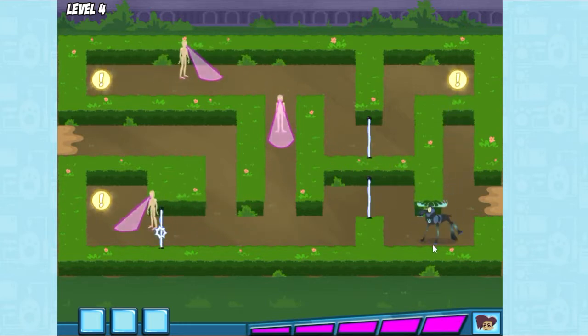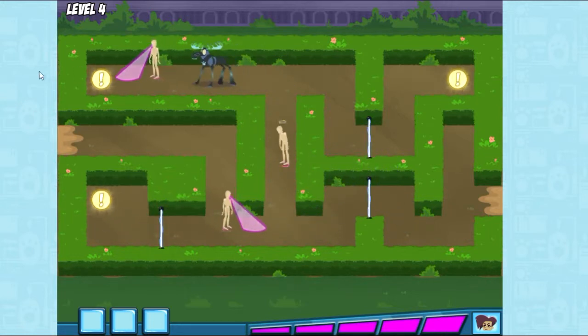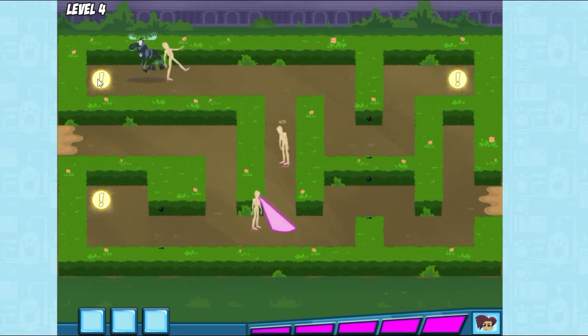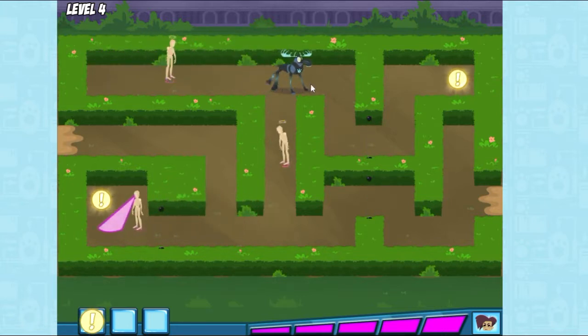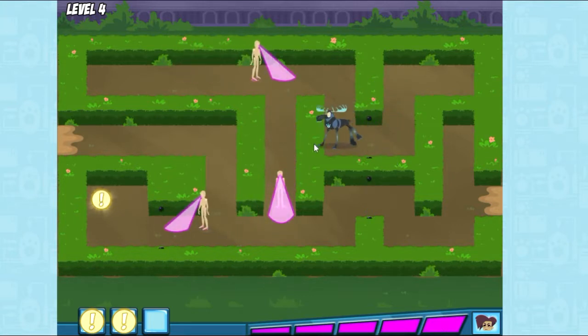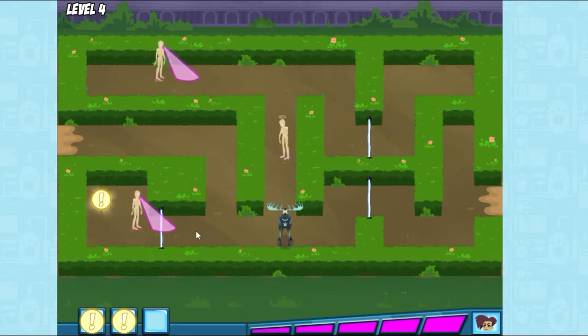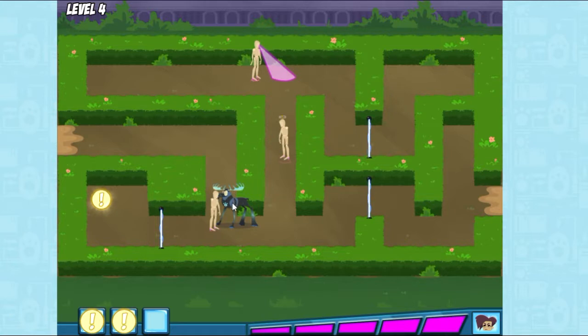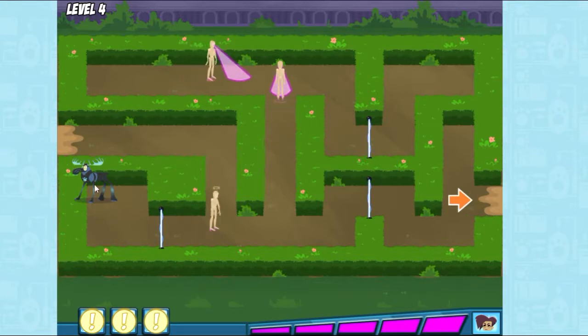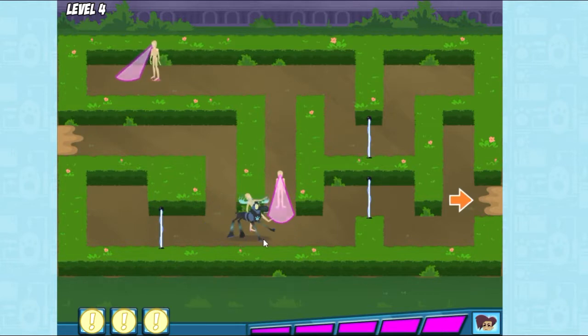Moose power! This is the first animal clue — just got to collect the rest. Another clue! We got all the clues! Now go to the mansion and save that baby animal.